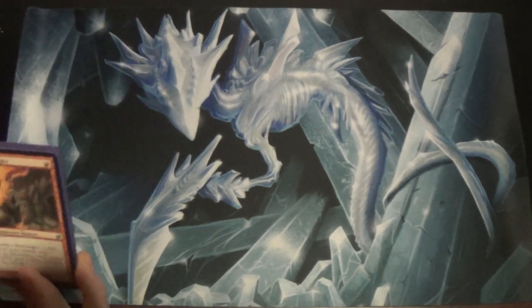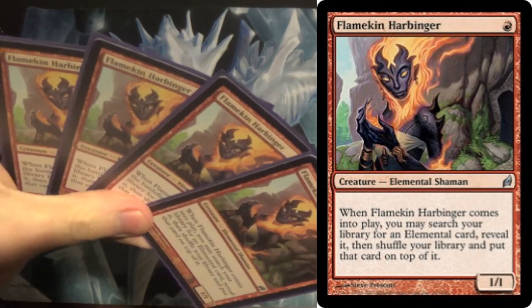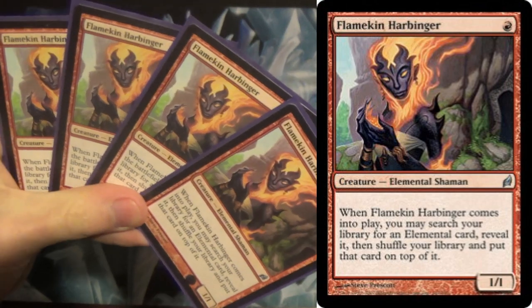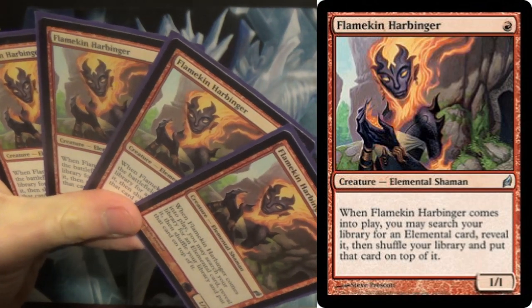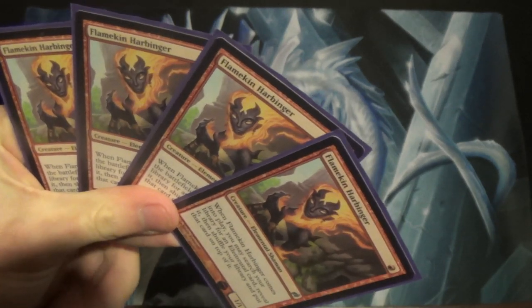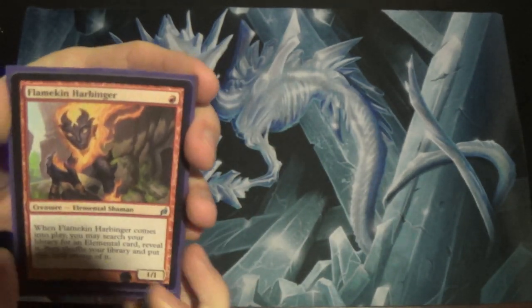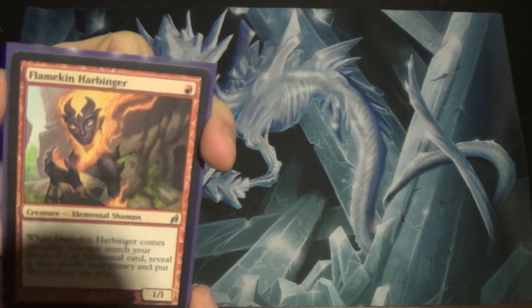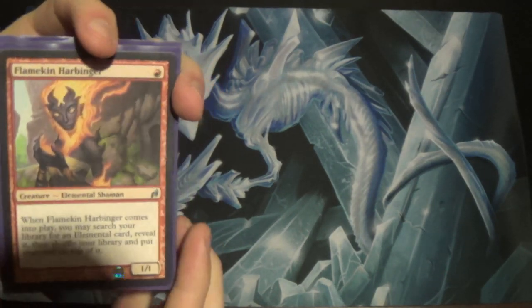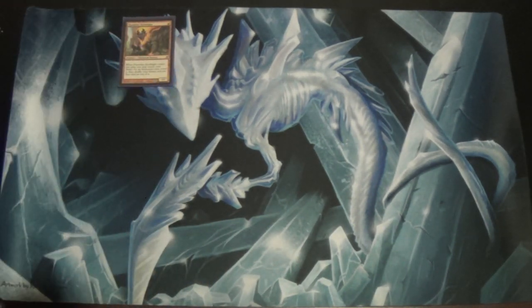We're going to start off with our four Flamekin Harbingers. From the Harbinger cycle in Lorwyn, this is just go and find an elemental and tutor it up. It's Mystical Tutor, Vampiric Tutor — this is Elemental Tutor. Put it on top of your deck and draw it next turn. We have ways of getting it in our hand that turn, but for the most part that's it. And even if it just happens to be on top of your deck, it's still a 1/1 and it's still an elemental, so there's still synergy there.